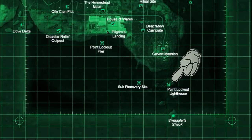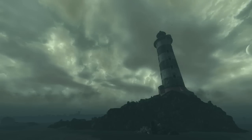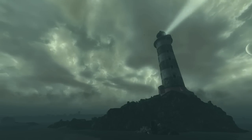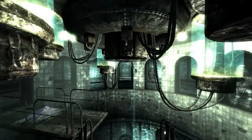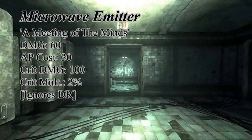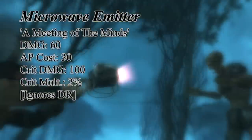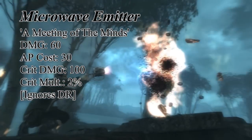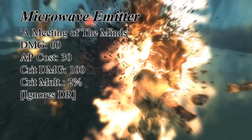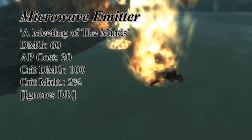The last weapon is for the energy weapons users — it is the microwave emitter. This is a unique variant of the mesmatron, and after you get to the final choice in the Meeting of the Mines you will find yourself in a secret underground facility underneath the lighthouse. Once you complete it by killing one or both of them, you will find this in a storage room towards the exit. This is most definitely not a weapon for long range, but it makes up for it with its above average damage of 60 and wonderful critical hit damage of 100. There's a lot of fun to be had with this weapon.